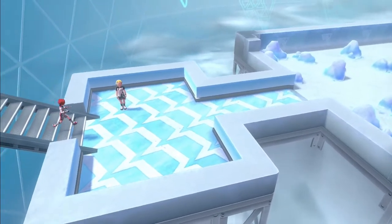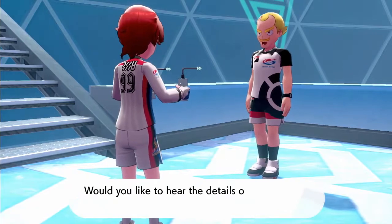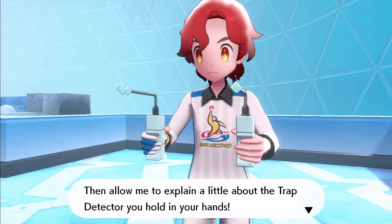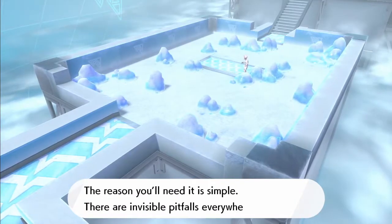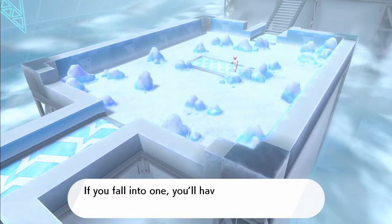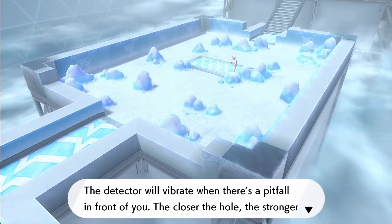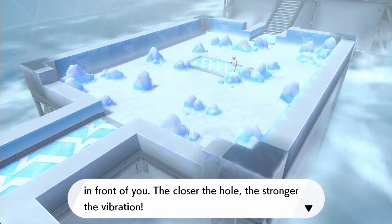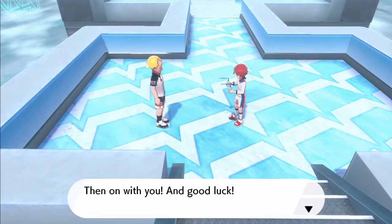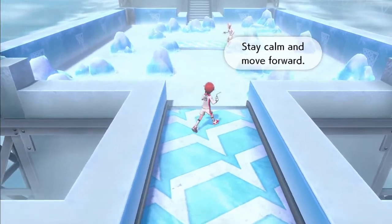Ooh, look at that! I wonder if this is like that Zelda level where you go one direction and don't stop until you hit a wall. The trap detector — there are invisible pitfalls everywhere in here. If you fall in one, you'll have to start again from the last platform you reached. The detector will vibrate when there's a pitfall in front of you — the closer to the hole, the stronger the vibration. It's like walking on a lake, and if you walk on a piece that's too thin, you'll fall through.